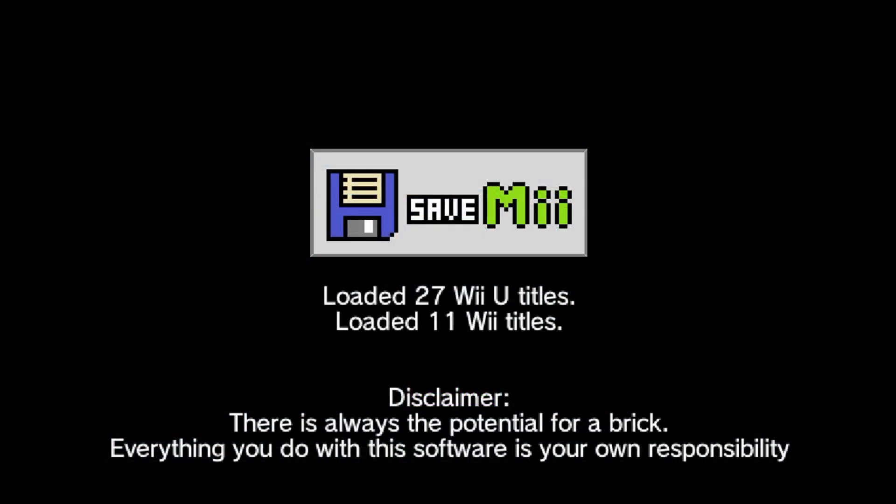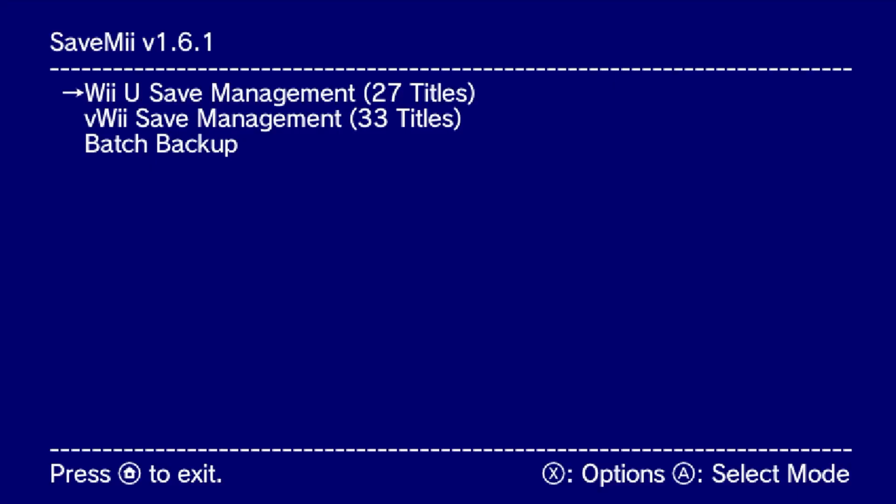It will load all your Wii U and your vWii titles. As you can see, we have different options: Wii U save management, vWii save management, and then we can do a batch backup. So if you want to save all of your save data or back it up, you can click A on batch backup.